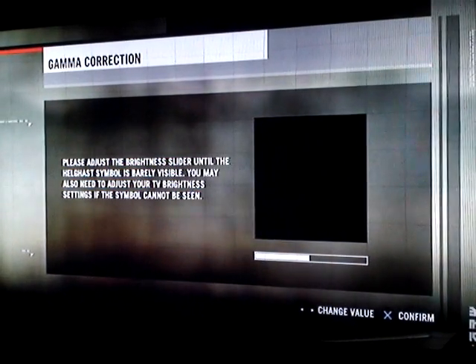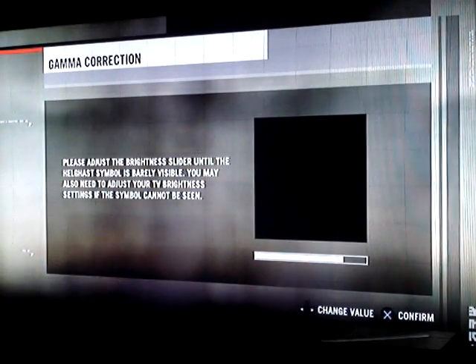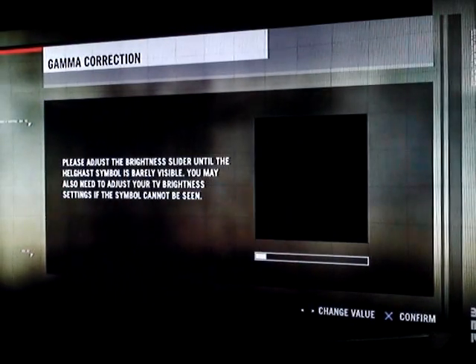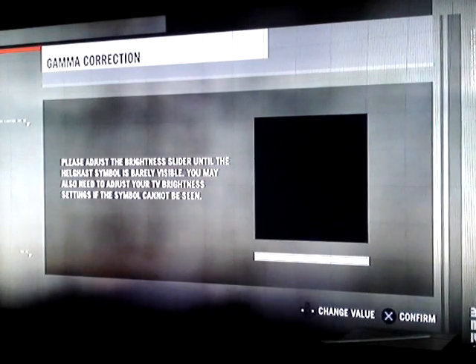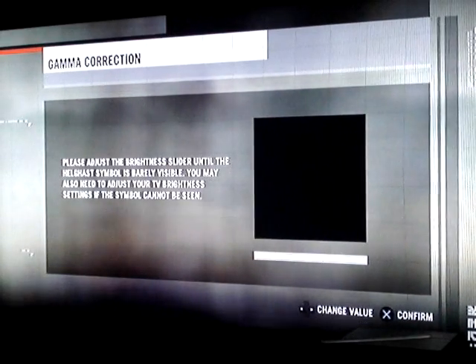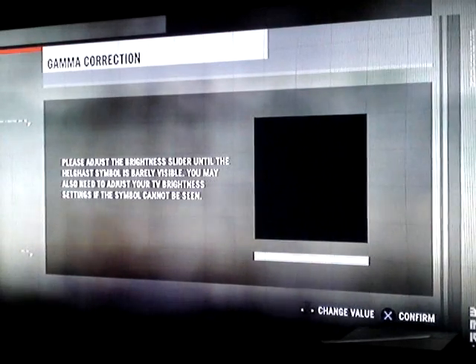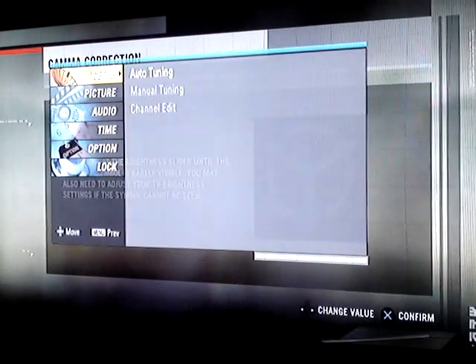Adjust the brightness until the Helghan symbol is barely visible. I can't even see it now. There's a symbol here — I can't see the symbol that they want me to see. They're saying I need to adjust my settings. Where's my brightness button here? Brightness plus — I'm on max brightness. Are you kidding? I can't see the symbol. I'm on max brightness. I actually have to go into my TV settings to try to figure this out.